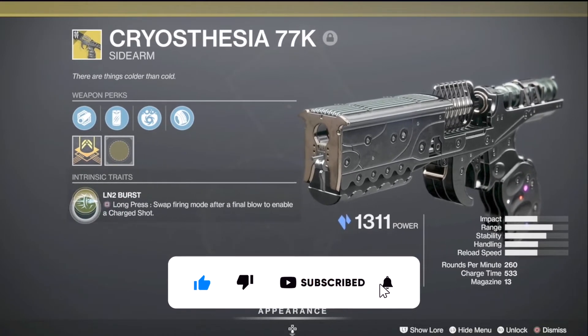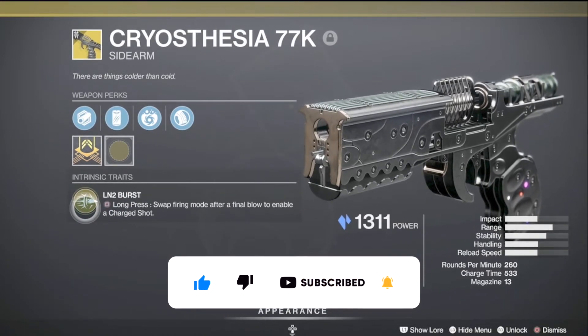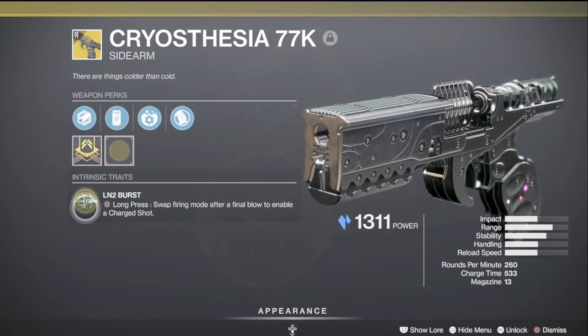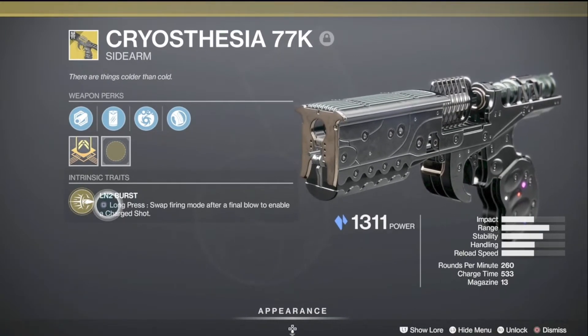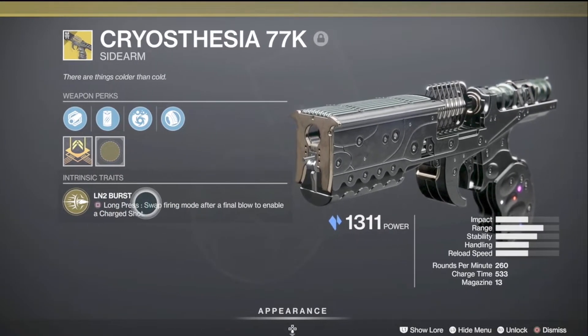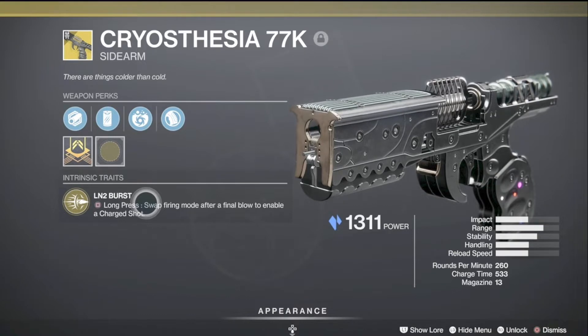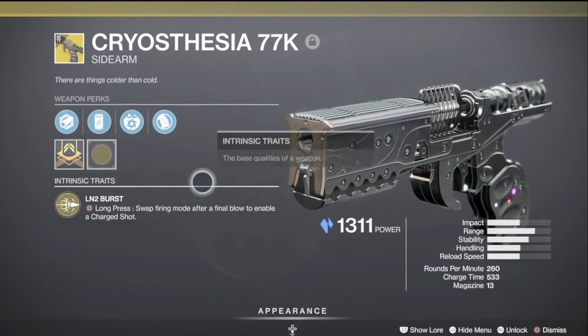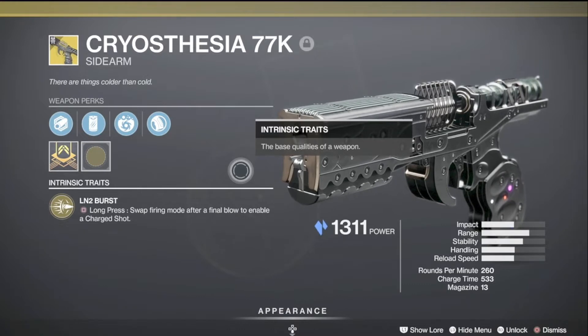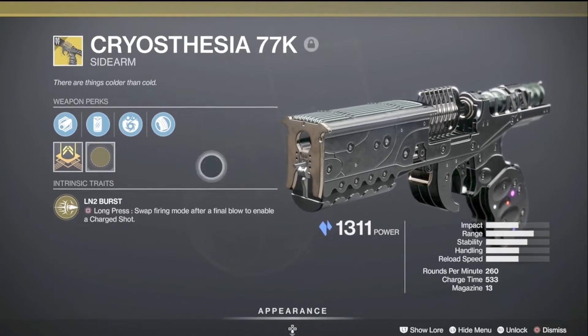Basically what this weapon does is you shoot the enemies and then you get the LN2 burst. You long hold your reload button to swap firing mode after a final blow to enable a charge shot. That charge shot just basically freezes the enemy. Now with the buff, all sidearms are hit-scanned, so since this is a sidearm, this is hit-scanned now.